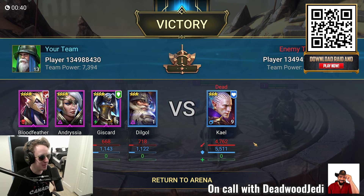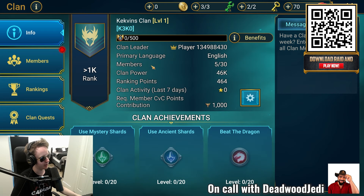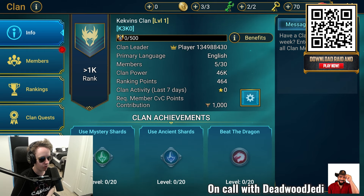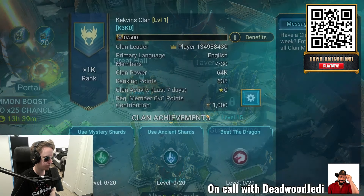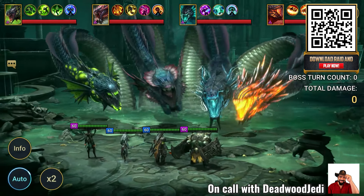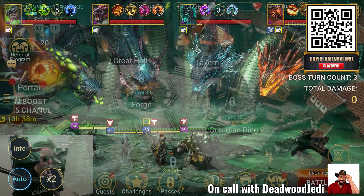We're creating a clan — Kekvin's Clan — and we have a little code here. Can we talk about how my members can join the clan and do some clan boss fights? If you're looking for a clan, go into the clan tab and use the search bar to type in K-E-K-K-O or Kekvin's Clan — it should pull up to the top of the list. Click apply to join. Being part of a clan lets you take on the Demon Lord clan boss, which gives the best rewards in the game and can be really fun to fine-tune your team for.